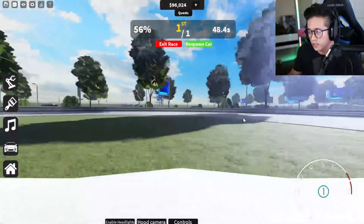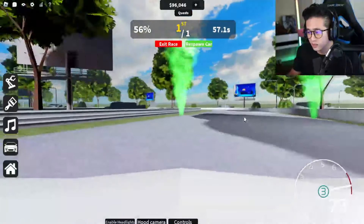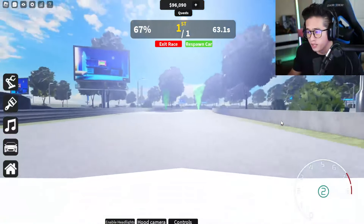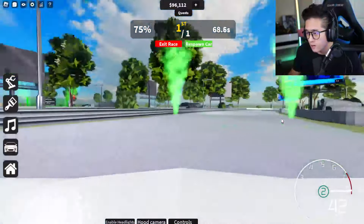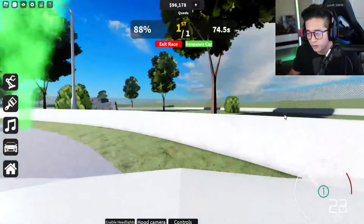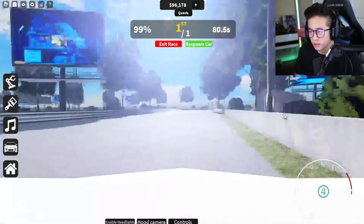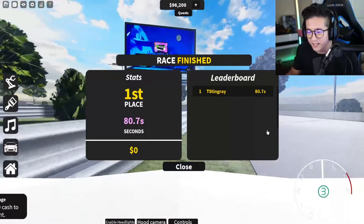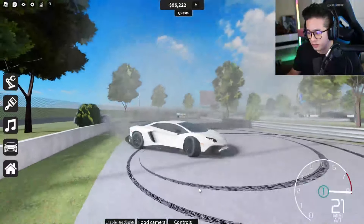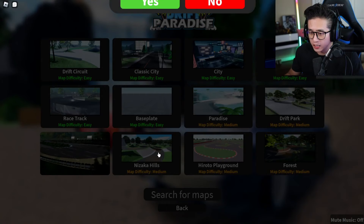Where's the next objective? That's something they gotta fix — they gotta tell us where the next checkpoint is. There we go, look at this — we are drifting like a pro. The hood view is just OP, man. I think we can finish this whole entire race in first person mode. We're not using the rear brakes at all — we're just going. That was great, I love the hood camera. And also the Aventador just drifts really, really smoothly, guys. I love this car right here.